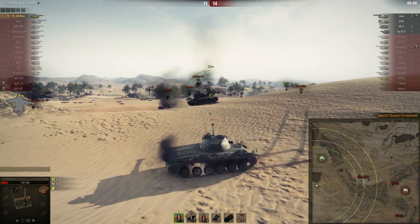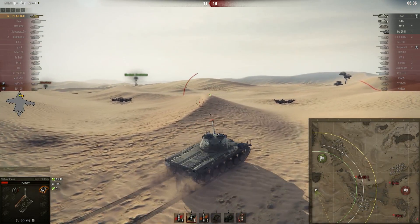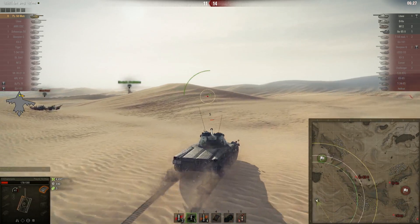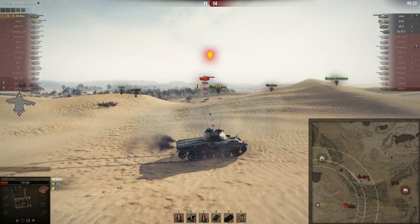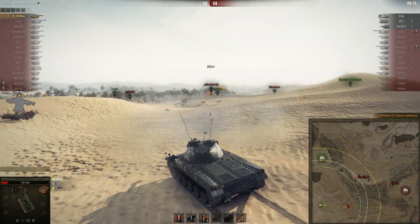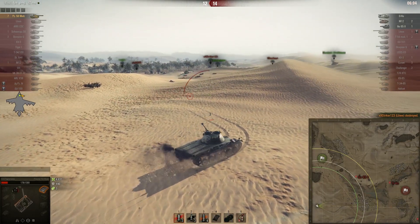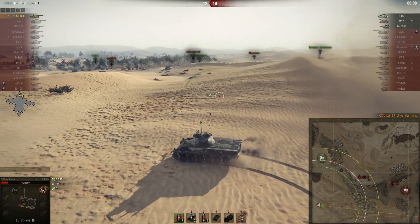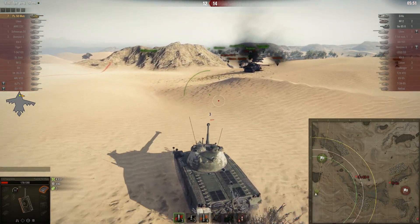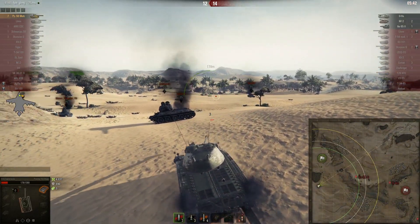Now he's on 179 hit points and still needs to deal with the O-Ho, an artillery, and a tier 6 tank destroyer. The Luve is probably right in front of his face. Carl made the right decision and loaded APCR for this bad boy, because he just can't afford to get shot right now — any one of these tanks will kill him. He killed the Luve, but still has 3 tanks to go. Always pick the closest targets first, then the slowest one, then the artillery.